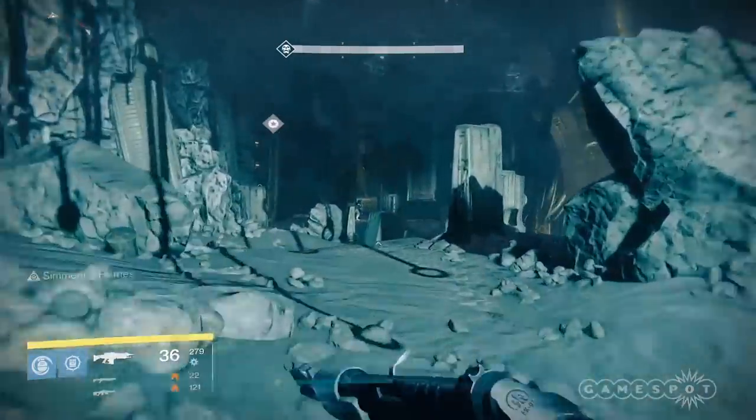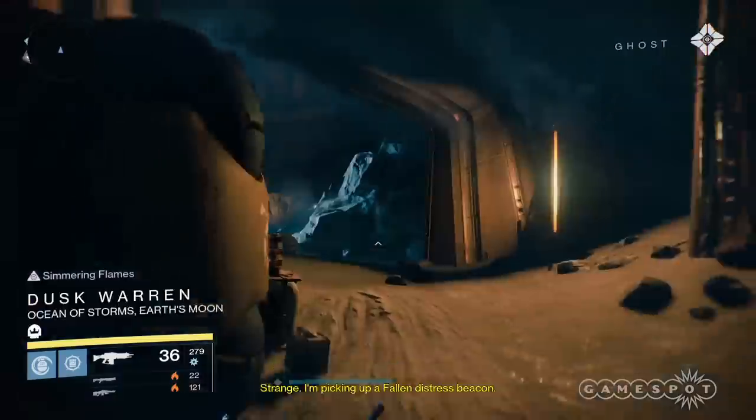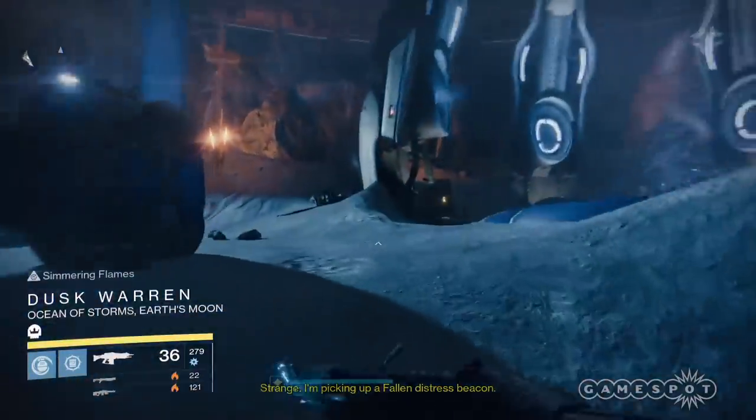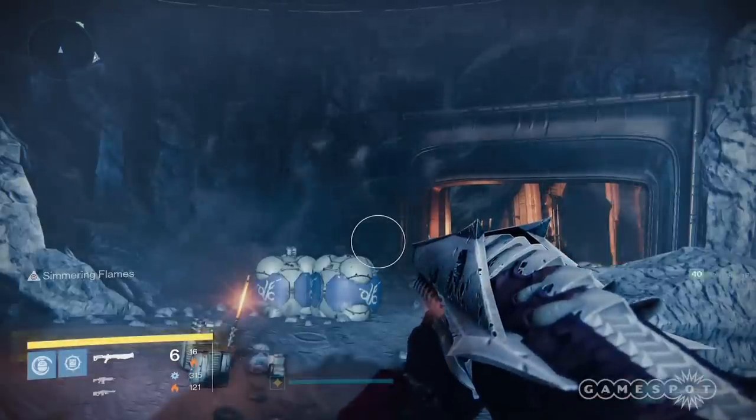You're gonna end up in a circular room where you'd normally fight Taniks on that strike. Continue on until you get to the lift platform. This is a safe time to switch up your specs, guns, or equipment before heading up.